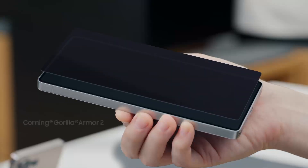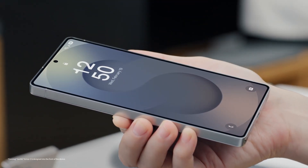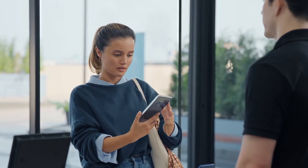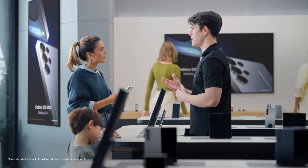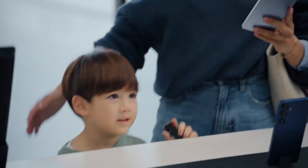The S25 Ultra is built with Corning Gorilla Armor 2 — it's Galaxy's toughest ever cover material with an anti-reflective layer. It's lighter than I expected. The S25 is built with titanium for outstanding durability while keeping that sleek, modern look the S series is known for. Fast and durable are kind of non-negotiable in our house. Well, the S25 Ultra has you covered.